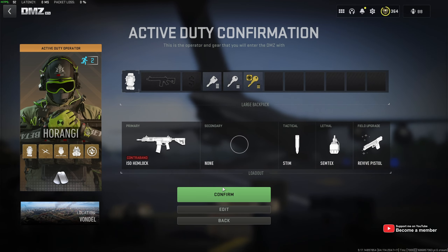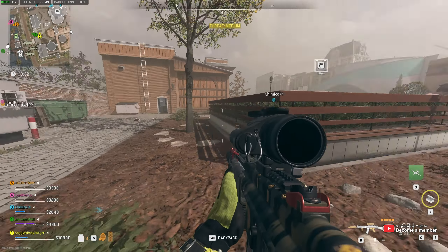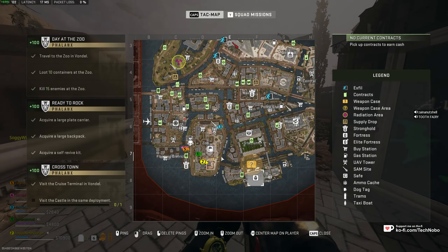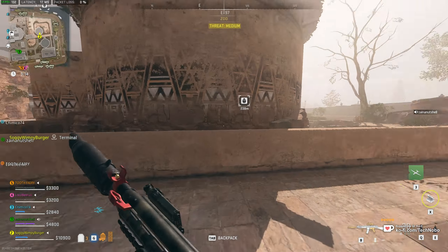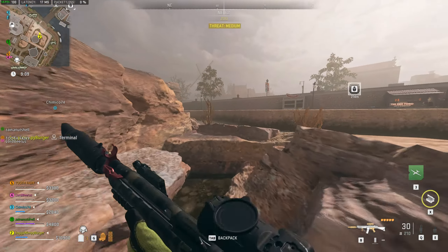So what we need to do is head into Vondel with whatever equipment you may like and just go for it. For Crosstown for Phalanx, we need to go to the cruise terminal and then all the way up to the castle in the same deployment, in one life. The easiest way to do this is with a vehicle, preferably a fast one, as you do need to travel a lot of ground.